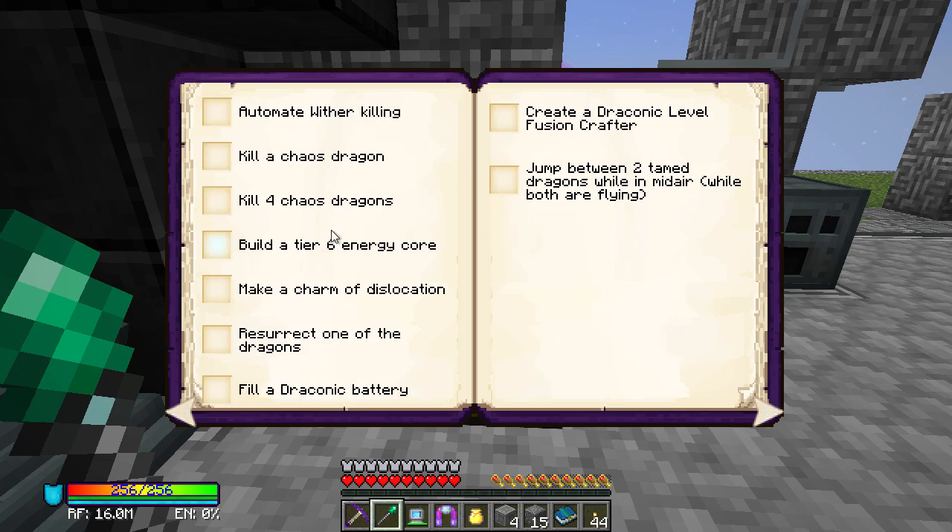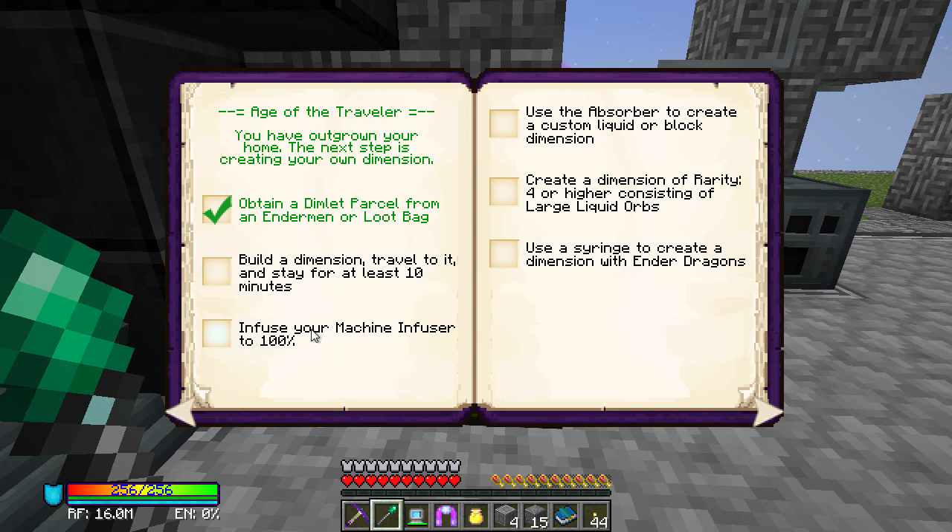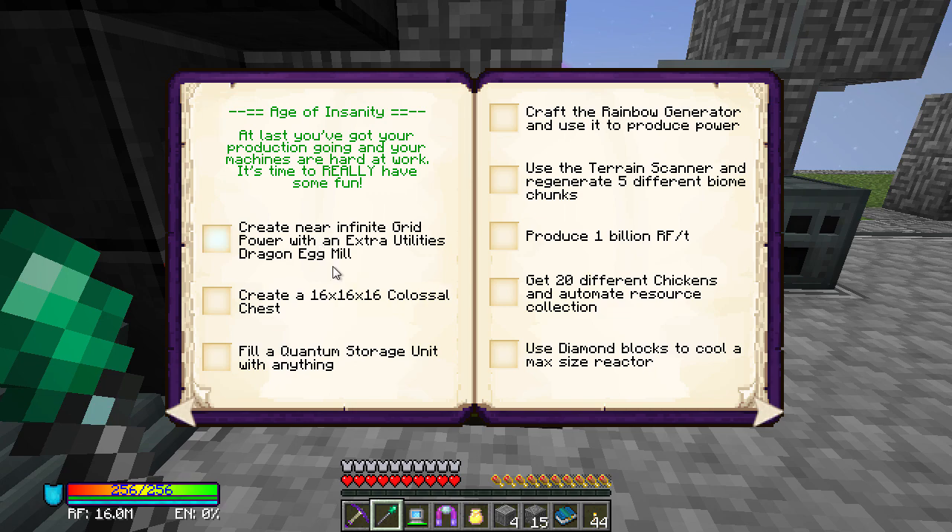Automate with the killing — that is very much upcoming. I would like to do a lot of those things. Something we'll probably be doing today is RF Tools — we haven't done as much of that as I'd like. Get 20 different chickens and automate resources — we've definitely done that. One billion RF per tick — wow. I want to do the colossal chest at some point but I don't like the way it looks.